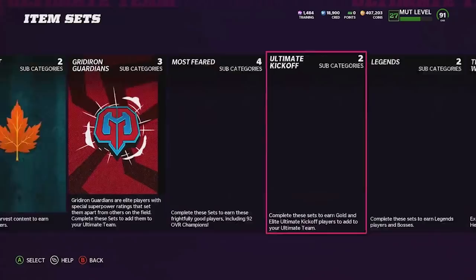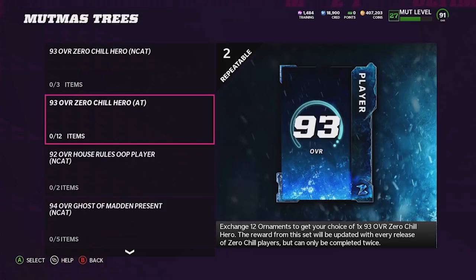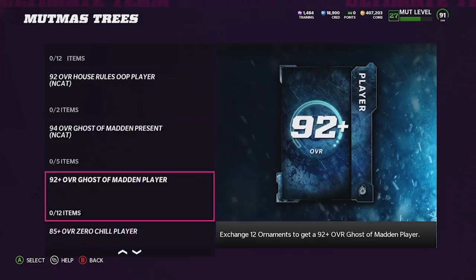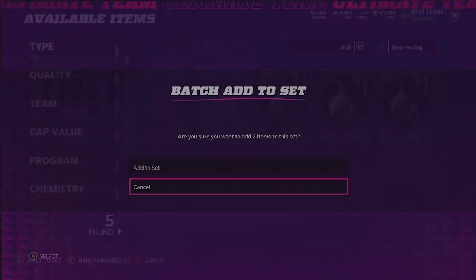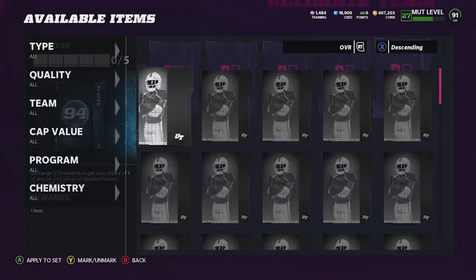The next thing I want to do is go to my sets, go to Zero Chill, go into MUT Mystery, and do some of these sets in here. I have four ornaments - actually five ornaments, I thought I had four. Never mind, we're going over to the 94 Ghost of Madden player then, yes sir!